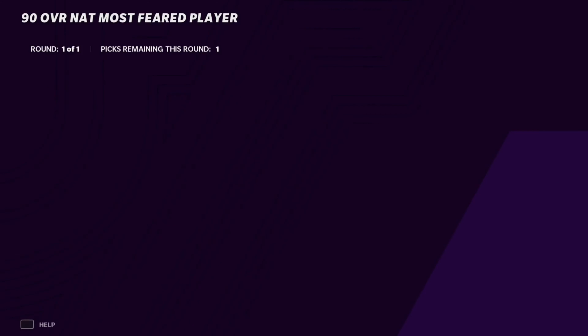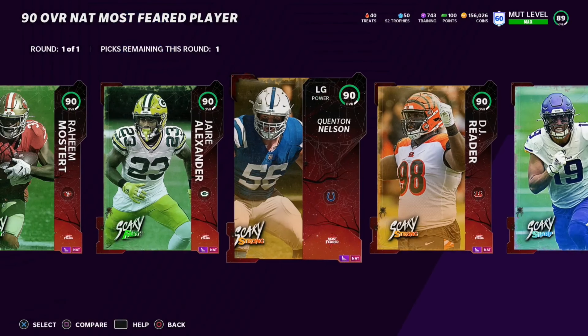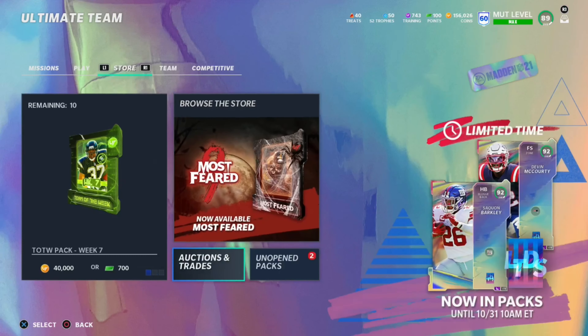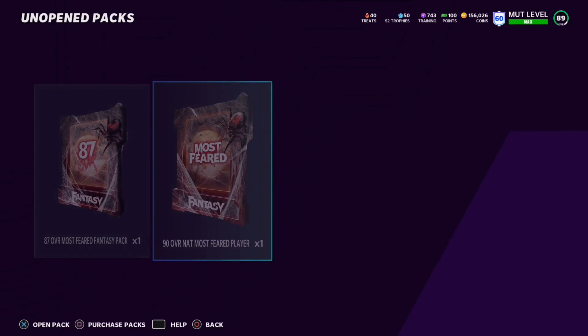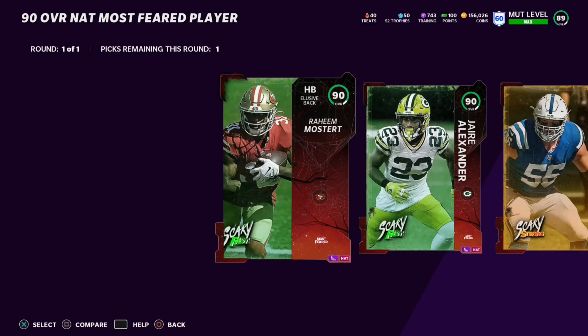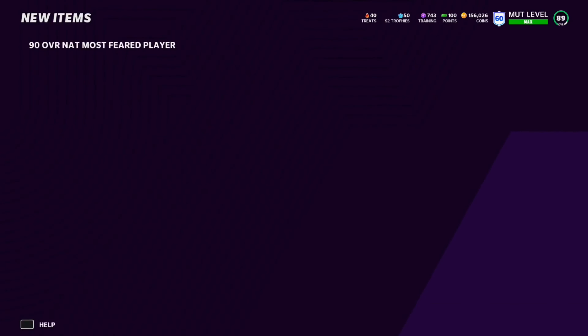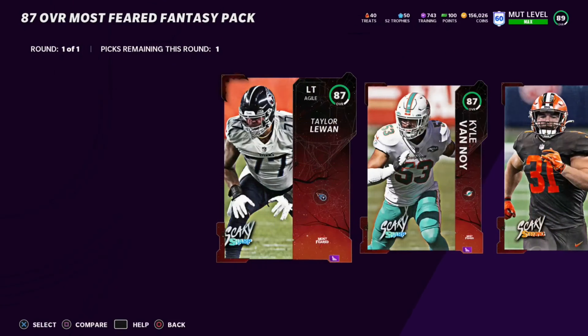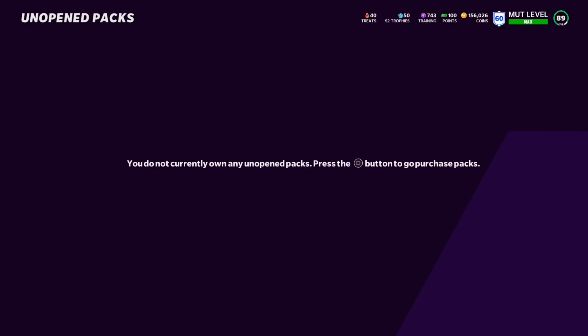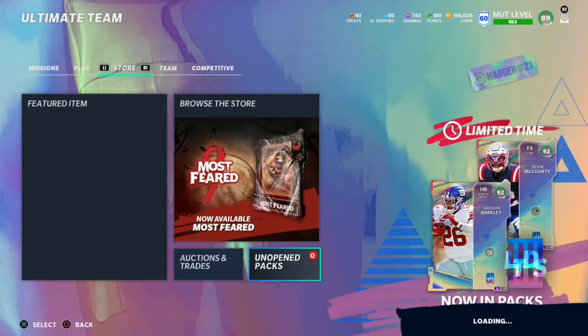I'm probably just going to take Mostert from this pack. I want to check if the house rules reward is a fantasy pack - yes, it's a hero fantasy pack so you get to choose. I'll either go DJ Reader or Quentin Nelson from that. I also have this 87 overall Most Feared fantasy pack, so I'll select Justin Reed and sell him on the auction block to get some extra coins, then look into powering up Raheem Mostert.